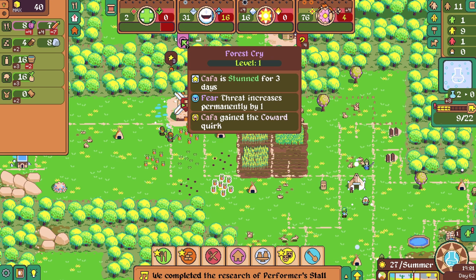Performer stall is an option. We have a fear event coming up here — let's get that performer stall built. Cultivation: flower field. There's no other stuff we can grow, right? There's the orange tree which I did pass on.